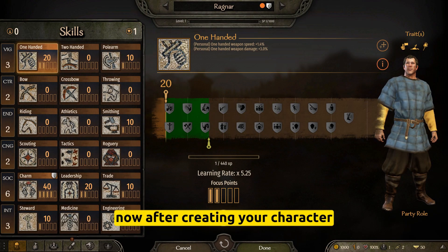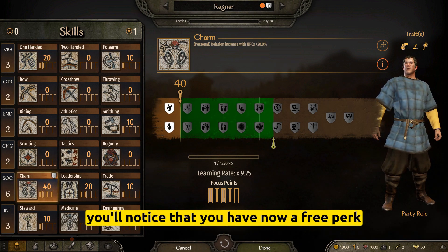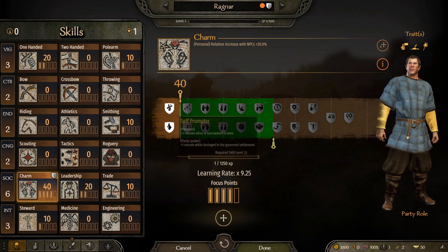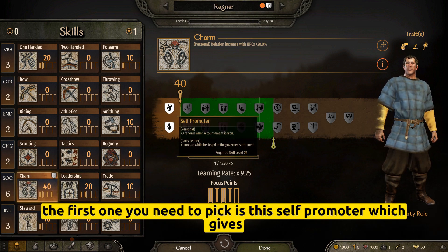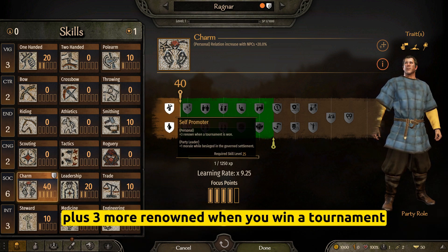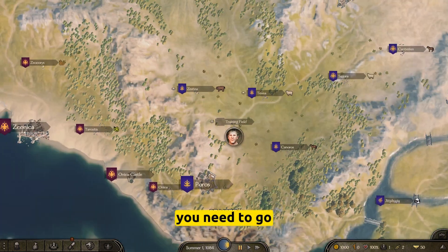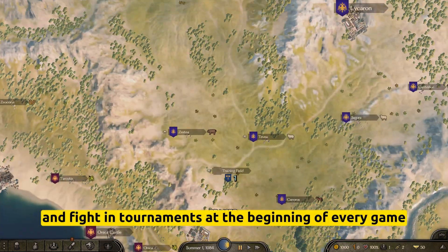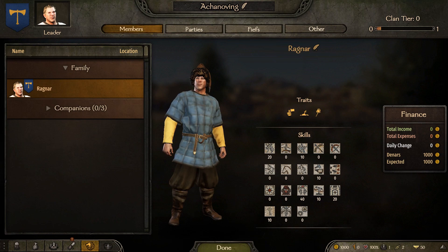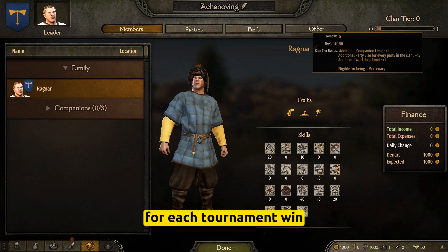After creating your character and at the beginning of the campaign, you'll notice that you have a free perk you can choose at the charm skill. The first one you need to pick is Self Promoter — plus three more renown when you win a tournament. With that perk, you will earn six points of renown for each tournament won.